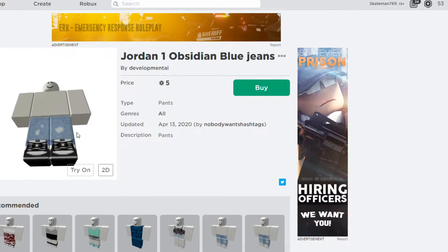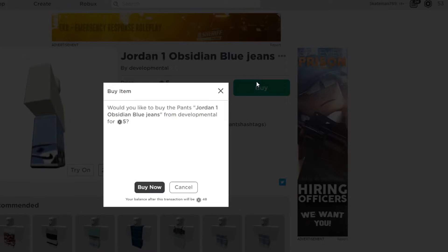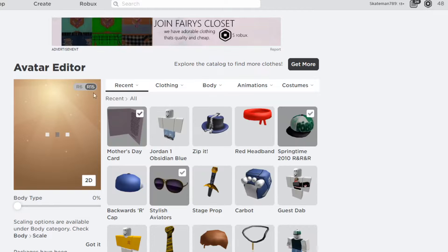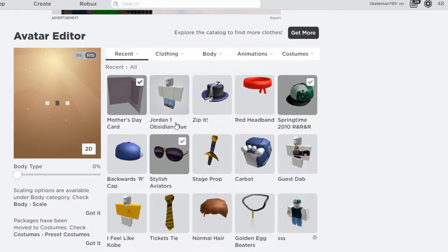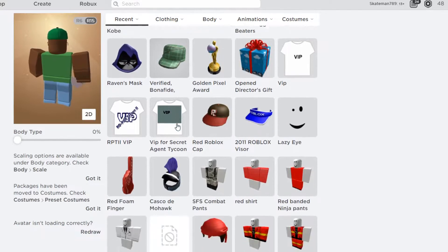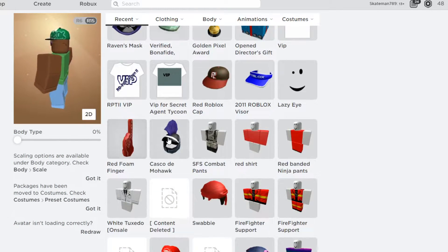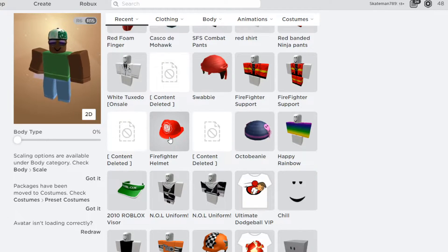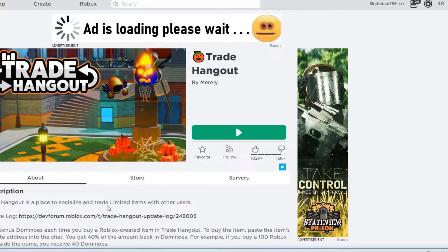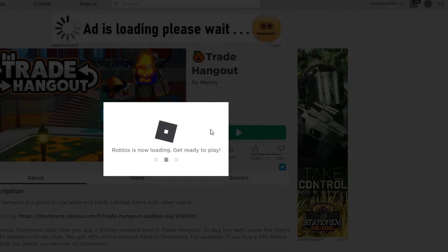I am gonna buy these from my other account — I just made these as well. I am gonna join a trade hangout and see if I can make some trades there. If not, I am gonna send a bunch of trades on my own.